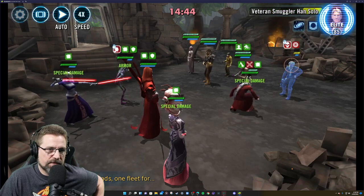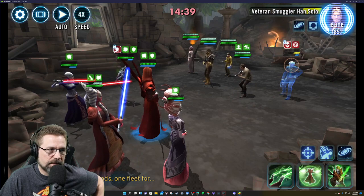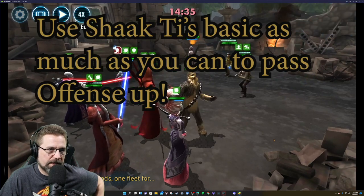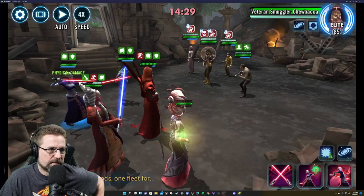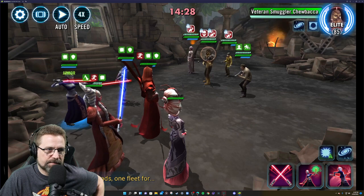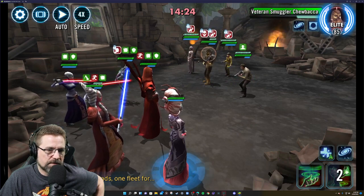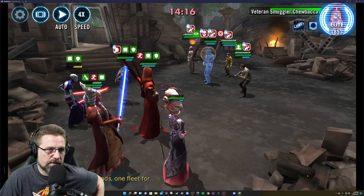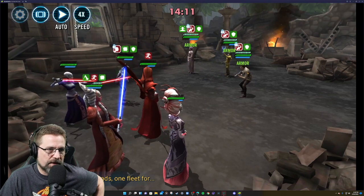This one will not be a first shot for most people, but you can do it. Chewie's going to go absolutely nuts now — he's pissed that Han is gone. Bring Asajj back, see if we can stun Chewie. Stun him again — there we are, we got him. That's not going to cleanse but we'll take the taunt off. I want to remove the foresight.